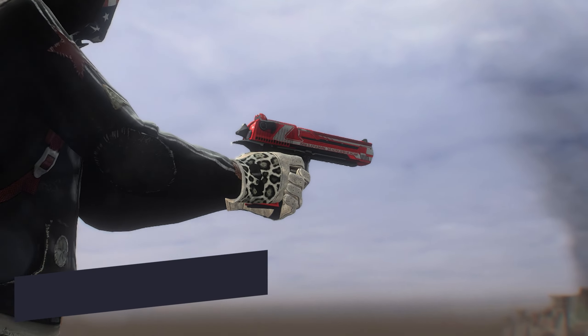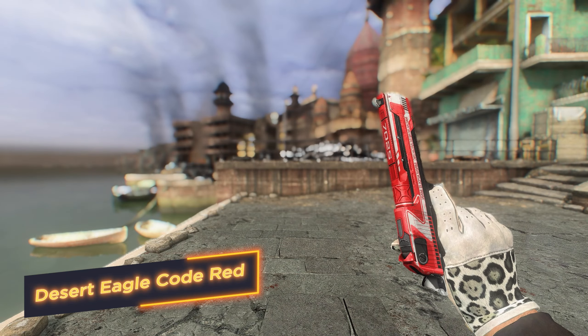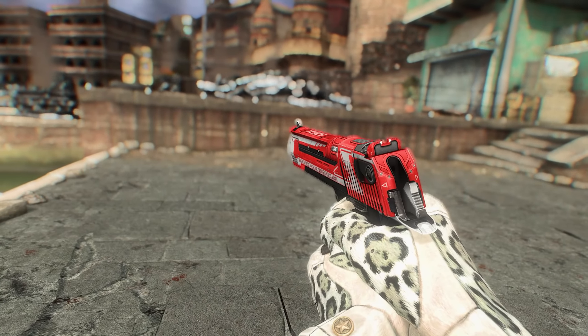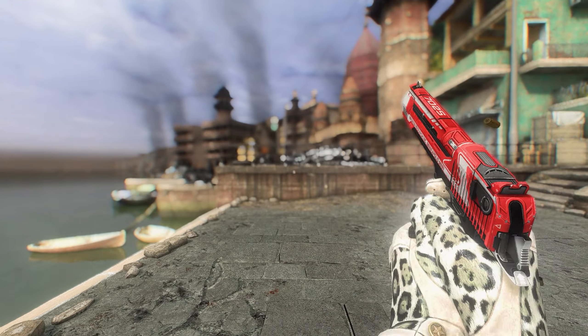Desert Eagle Code Red. This pistol's slide is colored bright red and complemented by white colored stripes. This formidable weapon with the eagle logo on the grip will send your enemies to heaven, and the winged eagle will deliver.